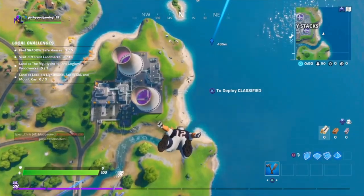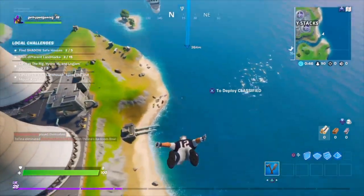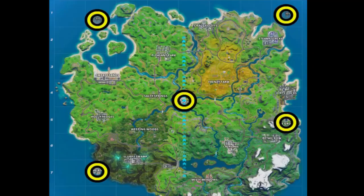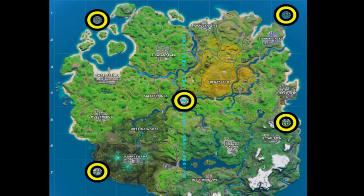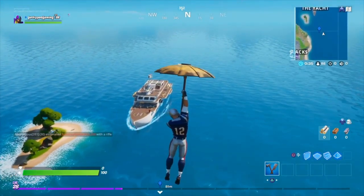For this example, we're going to head over to the yacht, which is in the top right corner of the map. What we want to do is find a phone booth. These are scattered throughout the map, usually where there are henchmen — whether it be in the agency in the middle or scattered around the map.